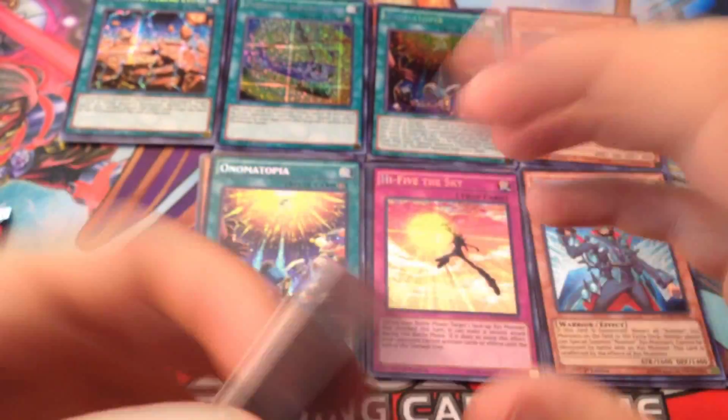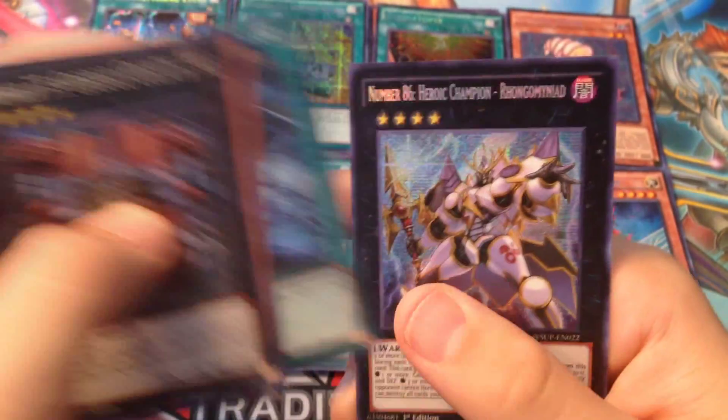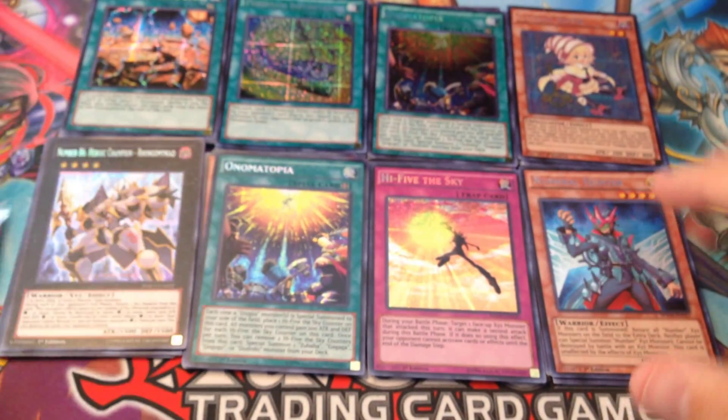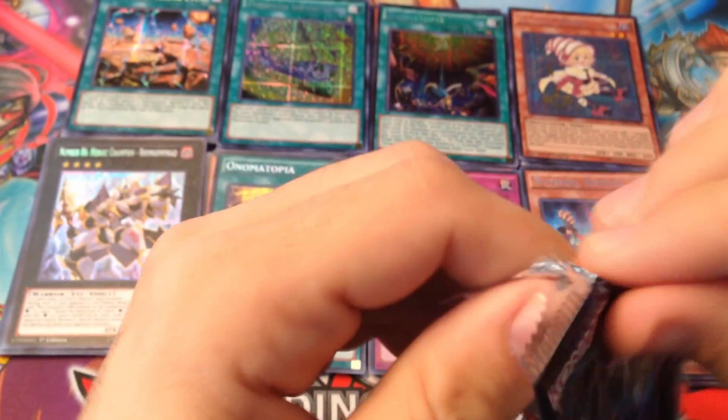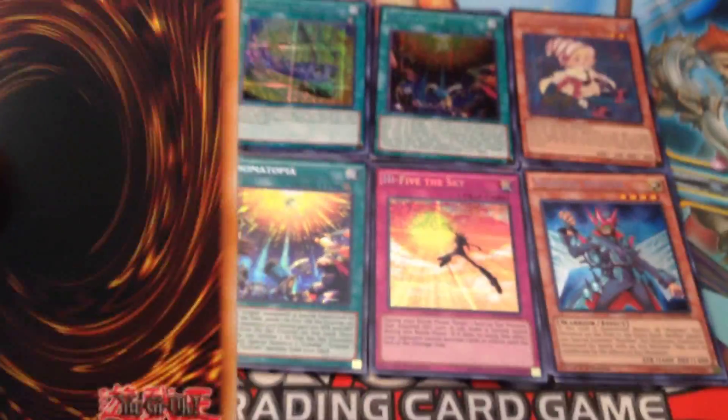Alright, I just don't want to see the secret rare just yet. No one wants to see the secret rare first. Ever seen that card? I don't know if I got this one yet — Humming the Key, Gentleman's Flower Pot, Number 55, Go Go Go, and then Earth Shattering Event.